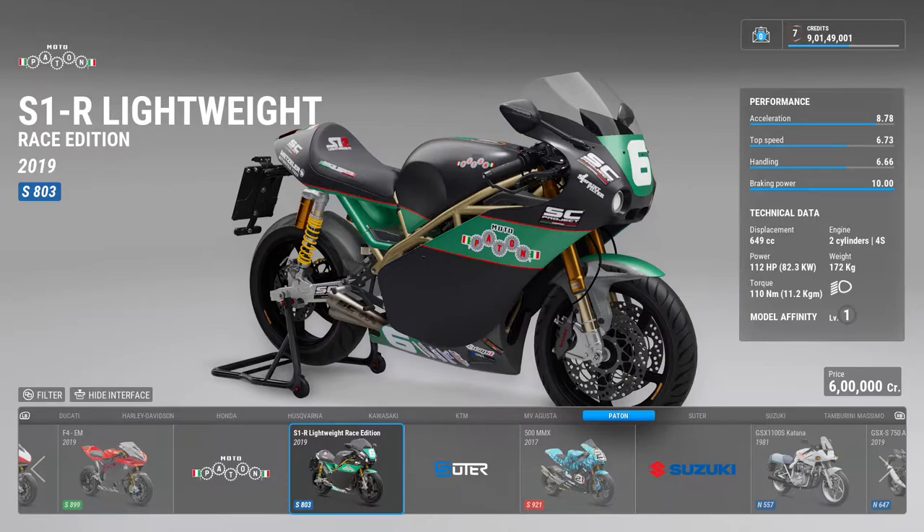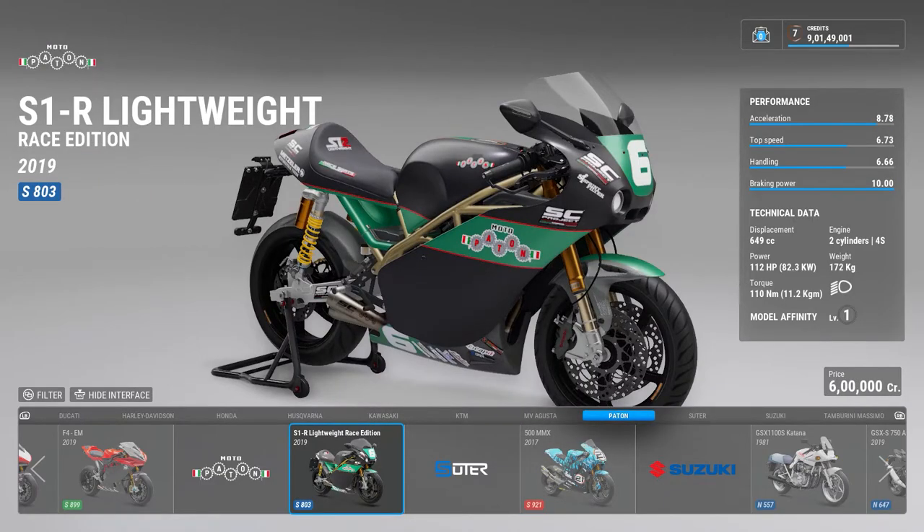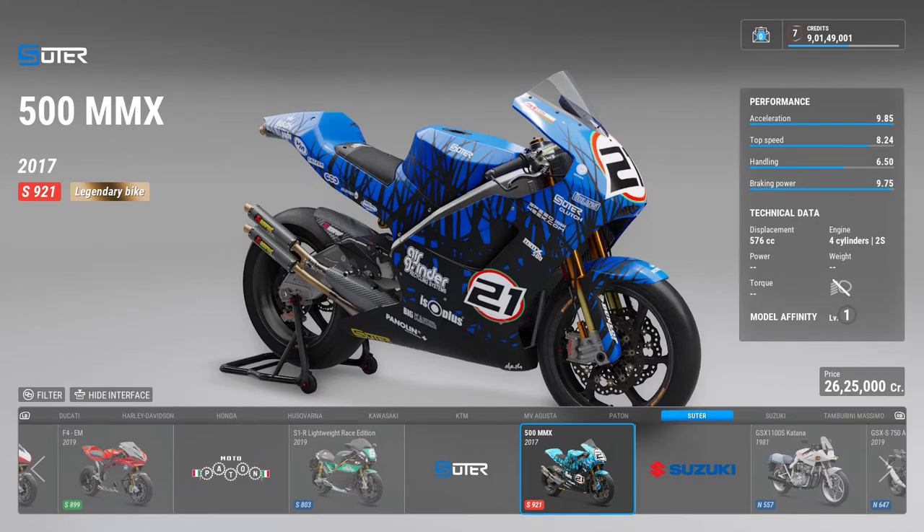Then there is something called Moto Parpattern and there's an S1R Lightweight — these are like designer bikes made with aftermarket parts, one-off kind of things. Then there is a bike from 2017 from Suter — Suter is a motorcycle manufacturer who supplies Moto2 bikes. They created a four-cylinder two-stroke 600cc bike, which is a small monster in itself.